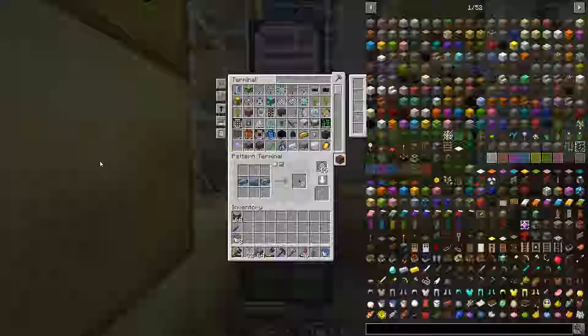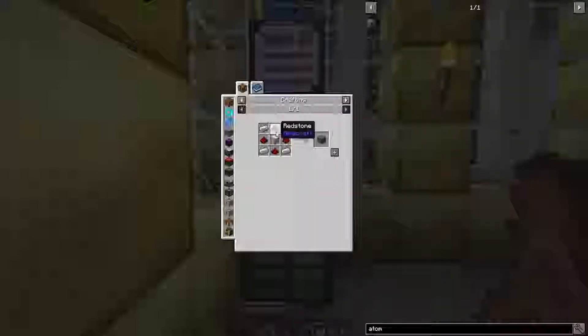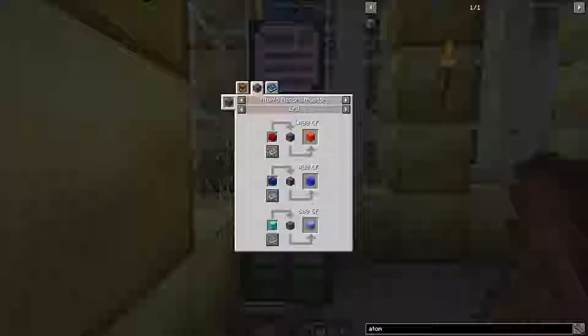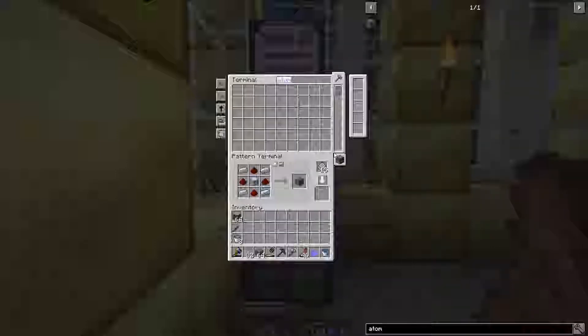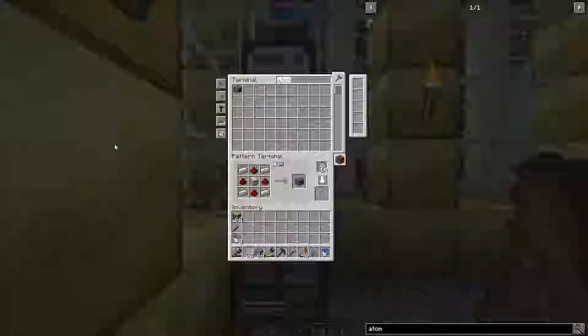The first thing I need to do is actually make a few atomic reconstructors. Now these things are pretty basic to make, but they are required to make lots of different things from the mod Actual Additions. So I'm going to go ahead and automate it, and then make a few of them, so we can try to set up an automation for these guys. It's not actually too difficult to do this, thankfully.